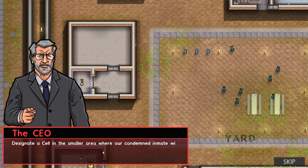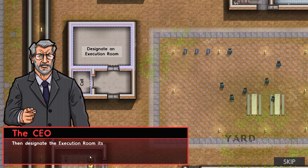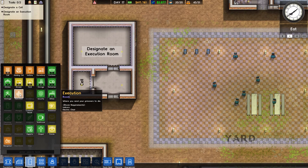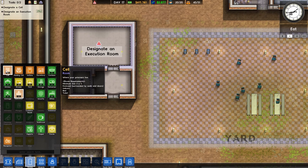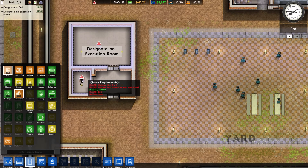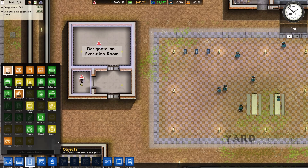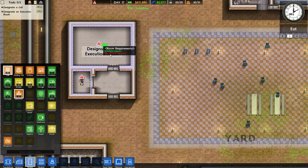Now we need to designate rooms within these spaces — a holding cell in the smaller area where the condemned will live, and then make the execution room in the larger area. Going to rooms — execution — electric chair. Okay, I see. It needs to be enclosed, surrounded by walls and doors, with a bed and toilet.